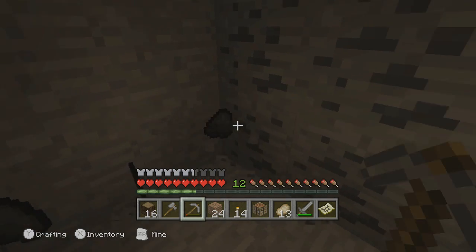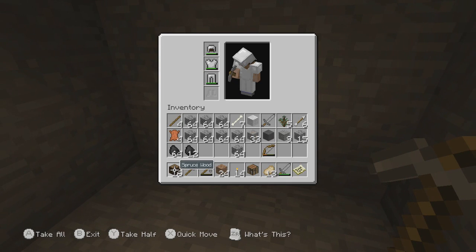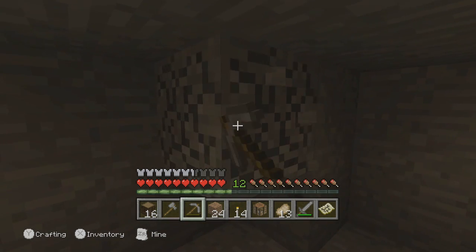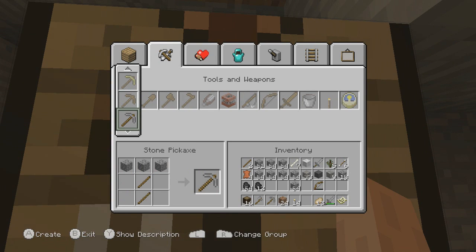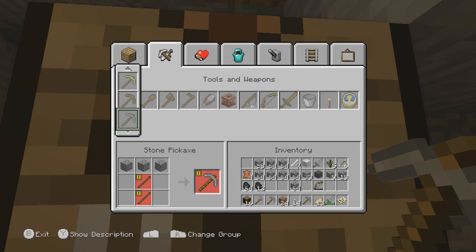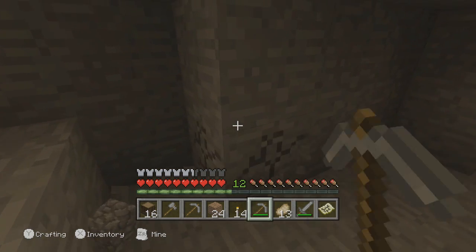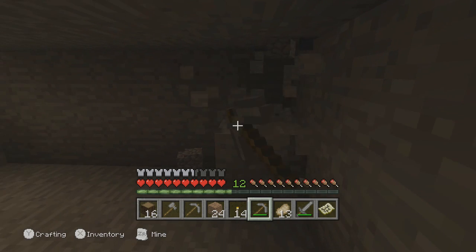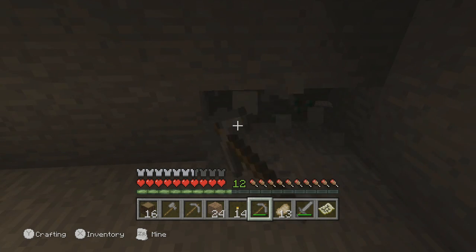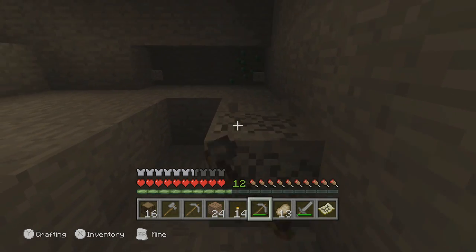I might have to think about enchantments soon — I only think about that at level 30 though. Then I'm going to have to find sugarcane and create a sugarcane farm. I just saw a bit more lightning there. I'm already on level 31 now, so I think I'm getting too high for diamonds... wait — yes!